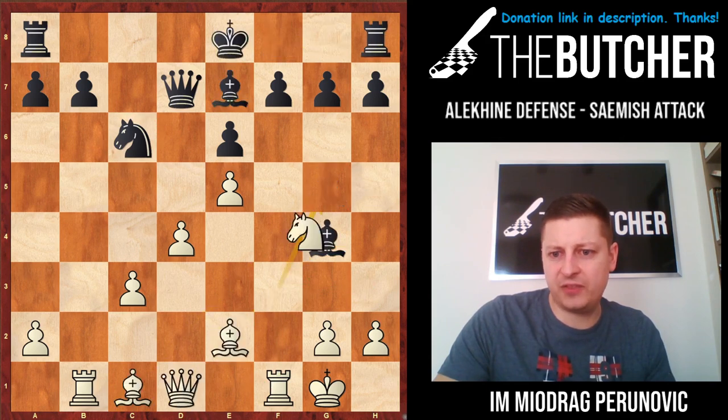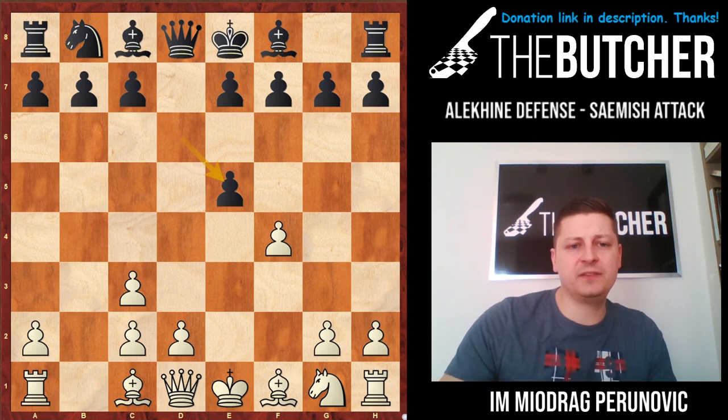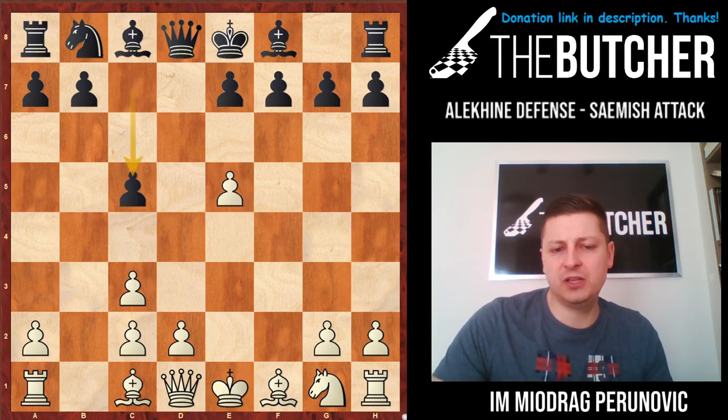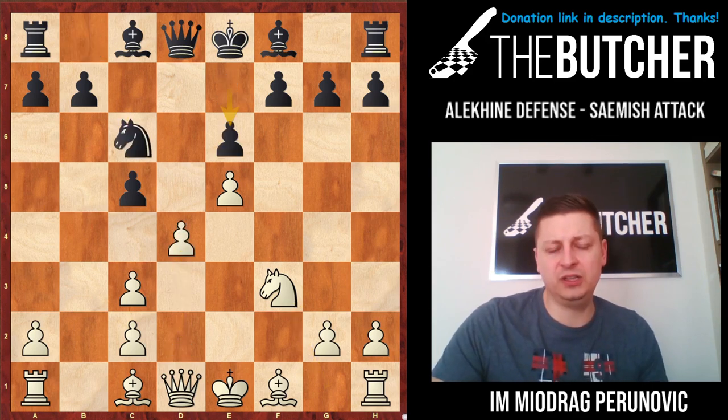In case of d-takes, f-takes, and they go c5 — nothing changes. You just go knight f3, and you go with d4, which transposes into the line.